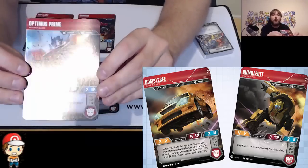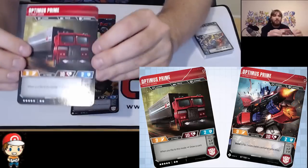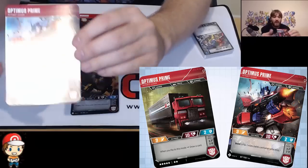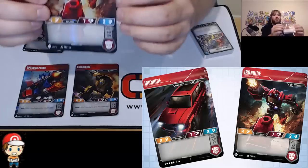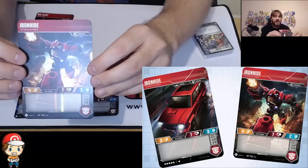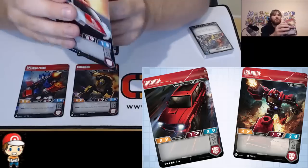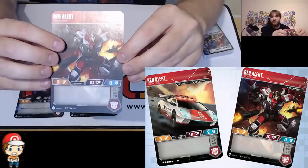Similarly, I quite like the Optimus Prime. Bold 1 — you flip one more battle card when attacking — that's in bot mode. And then in truck mode, when you flip to it, you draw a card. It's not stunning, not amazing, but it's a 7-cost and the stats are okay and the skills are alright. But then we get to Ironhide, which is a vanilla card — there's no skills or anything on Ironhide here. It's just a very vanilla card. It is a 6-cost, which is low, but the stats aren't particularly good. And similarly, Red Alert is a 6-cost but the stats aren't particularly good and there's no skills.